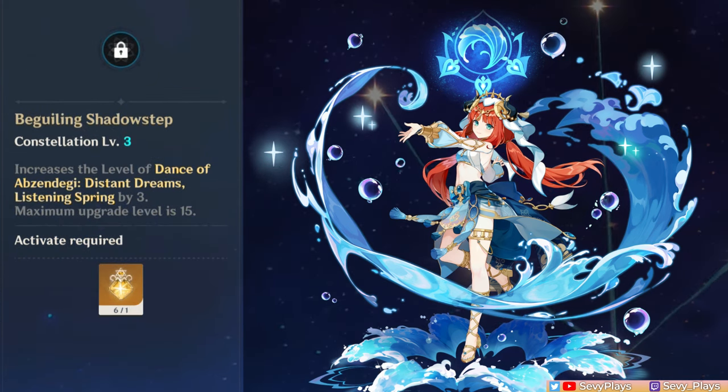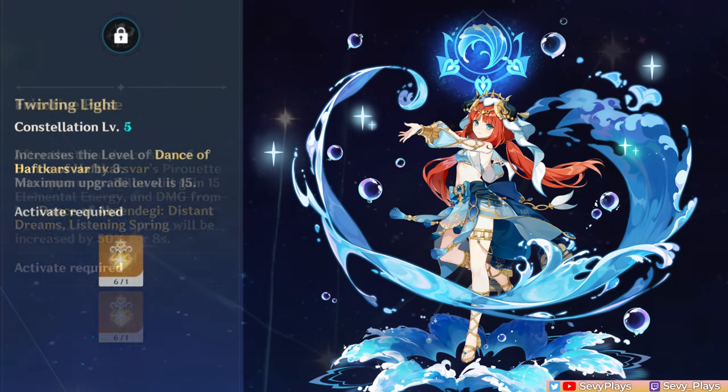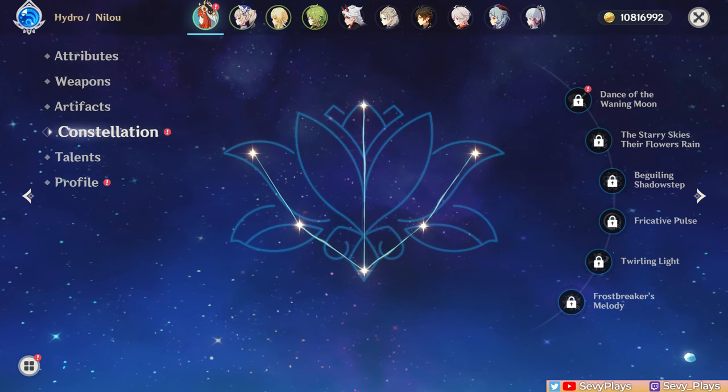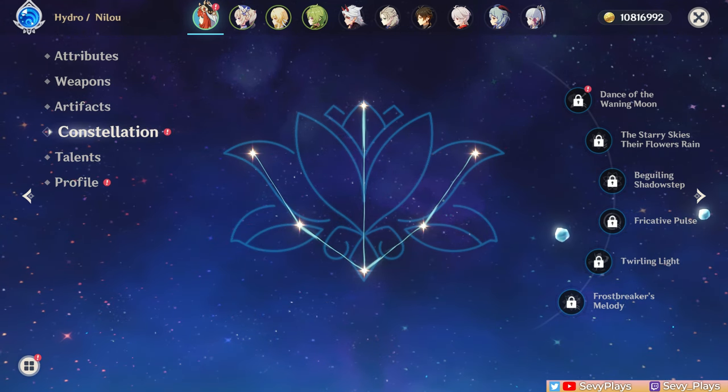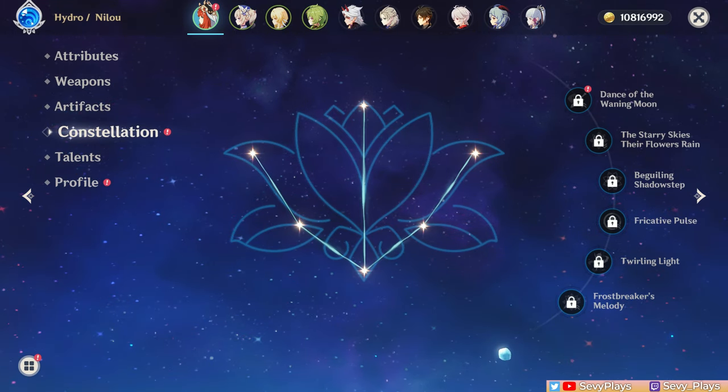C3 increases her burst level by 3. C4 gives her an energy refunding mechanic after completing her skill dance steps, and it also gives a 50% damage bonus to her burst, helping lower her ER needs. C5 increases her skill level by 3. And finally, C6 gives her a mechanic where her crit stats are increased based on her HP stat — it would take 50k HP to get the maximum possible crit buff, which is very doable with Nilou. All in all, these constellations just make her do more damage with some quality-of-life improvements. You really don't need these, and I've been impressed enough with how she is at C0.